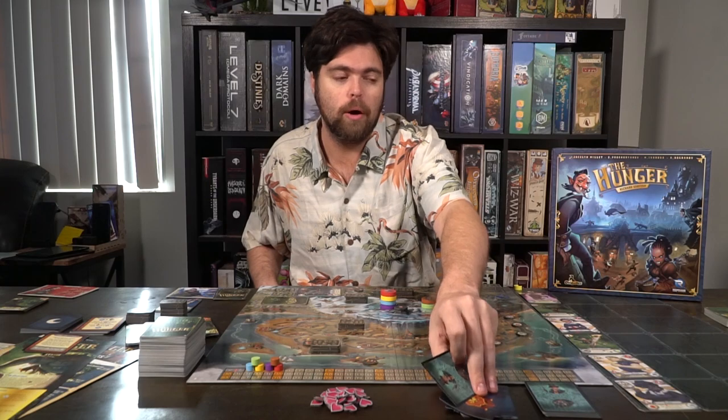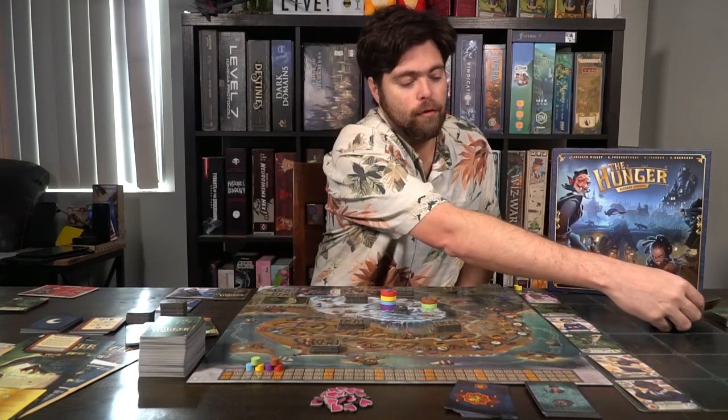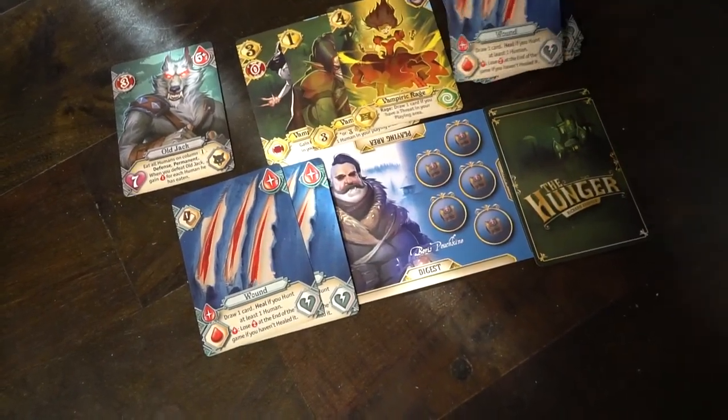When a vampire or werewolf is brought to your field because you gathered something from the row they were in, it attacks whenever it comes into play and every time you reshuffle your deck, which is why attacking other players is useful. The only way to defeat it is by defeating its HP shown on the bottom left-hand side. For example, one has four health, gives you three or more points, and does two damage to you whenever your deck is shuffled or whenever it comes into play on your side. It will stay on your side until it is defeated. Try not to get more than one of these at a time.